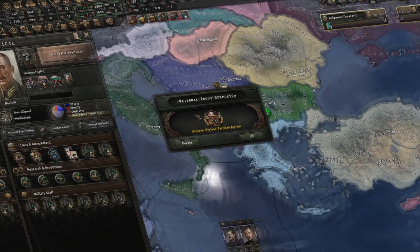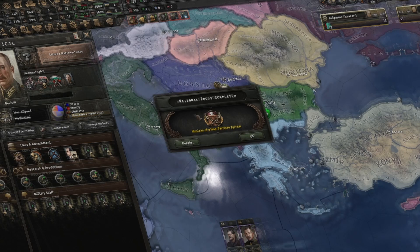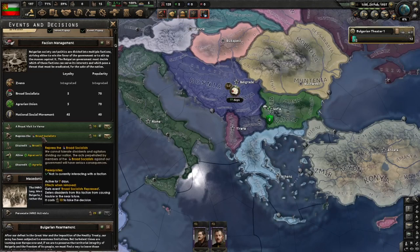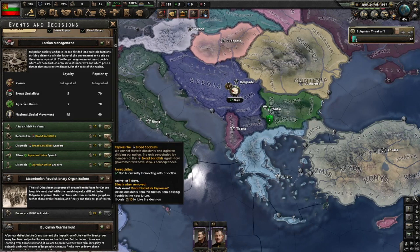'Illusions of a Non-Partisan System' is done and we'll do 'Liberalization of Trade Policies.' We also have cheaper decisions here, so we'll get rid of the Broad Socialists first. Repress and discredit them — just make sure they are gone. After that you can continue with the Agrarian Union.